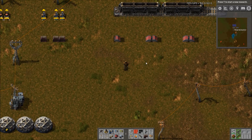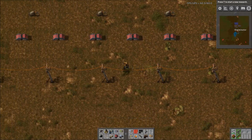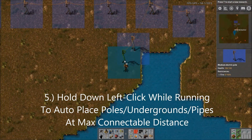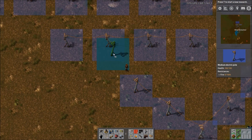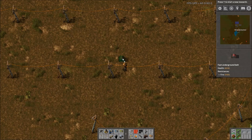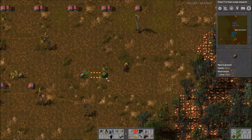Number 5: Electric poles, underground belts, and pipes can be auto-placed at maximum connectable distance by just holding down left-click and running. You can see them connecting automatically. They do get a bit finicky when they can connect to two different places at once. Underground belts work the same way, which is a fairly new feature many players may not know. Pipes also work — they auto-place at max connectable distance.